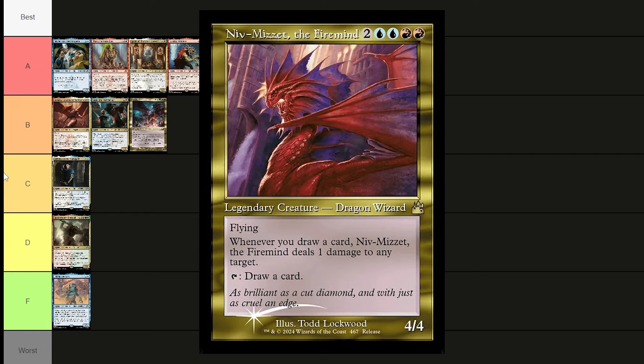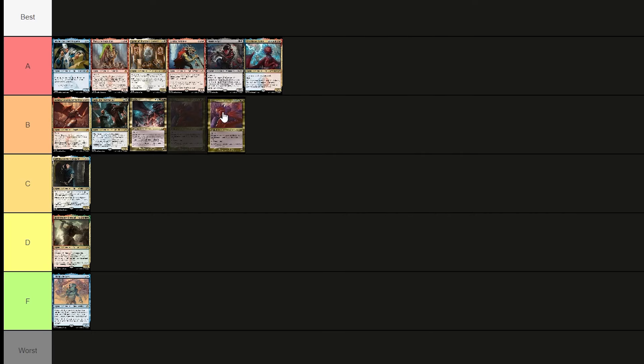Niv-Mizzet the Firemind costs two red, two blue, and two — a 4/4 dragon wizard with flying. Whenever you draw a card, he deals one damage to any target. You can tap him to draw a card. Very similar to Niv-Mizzet Parun but weaker and more expensive. Putting him in C tier as the worst Niv-Mizzet of the set.